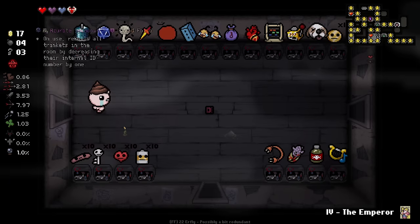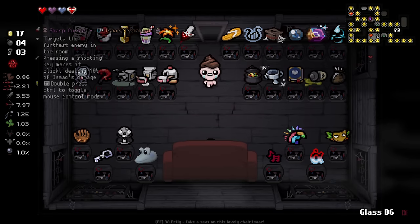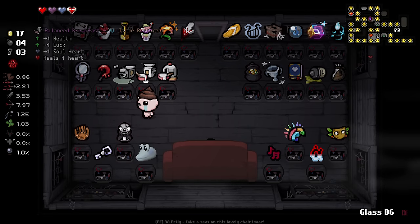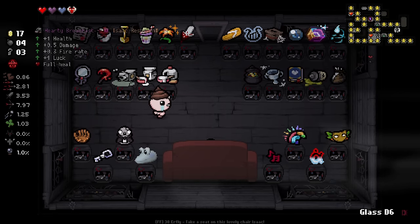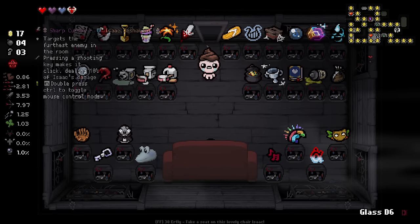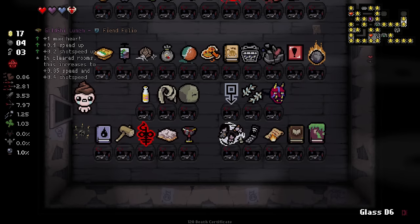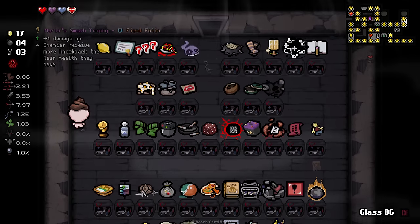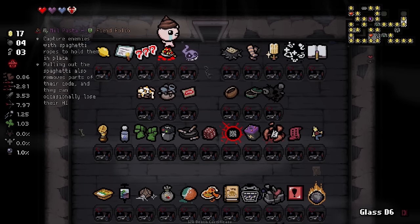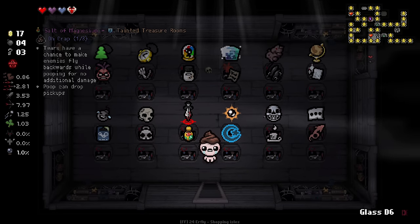There's still so many rooms, still so much to see. We get a D6 — I'll take that. We get different breakfast items here — interesting. I don't think I've ever seen any of these breakfast items before; maybe they need to be unlocked. It'd be funny if you could get a Birth Certificate in here — Birth Certificate into another Birth Certificate. Here's some of our tainted treasure item room items, which can be pretty wild.